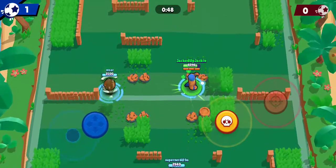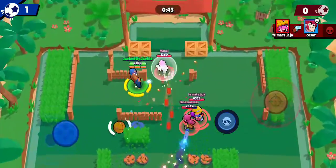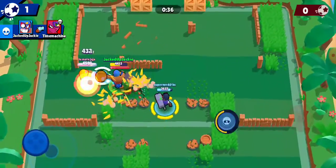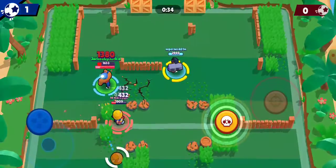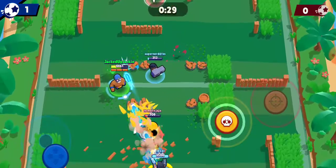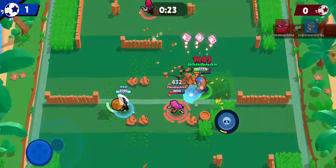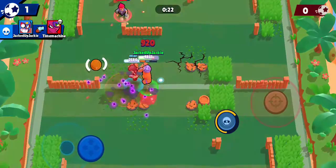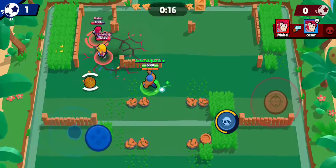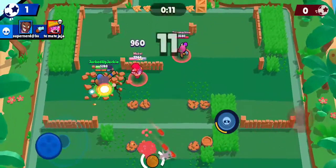You can auto-aim his super when he's close, but if you're farther away you kind of want to aim it manually. I jumped on the court and took two of them out. I'm going to stun Jackie and take her out — I knew she had super and she's another close-range brawler. I'll play for my counter, use her super and take her out. Her super basically creates a black hole that sucks you in. Jackie wasted two of her shots.